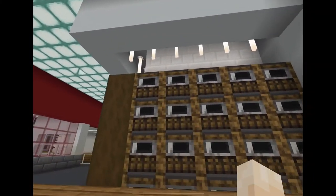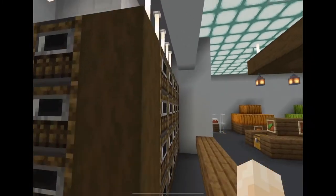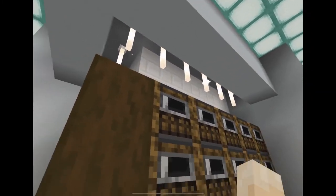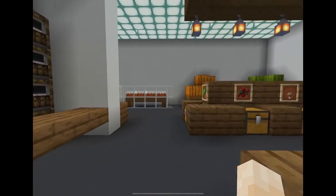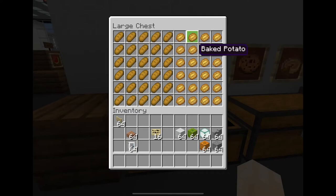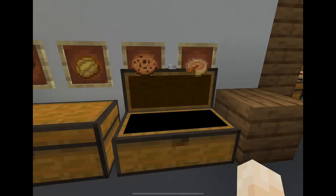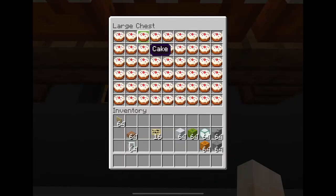Here we have our bakery, which is made from white concrete, smokers, and some quartz bricks at the back. Each smoker is stocked up with charcoal. At the back we have some bread, baked potatoes, cookies, and pumpkin pies. And of course the cake department — lots of cake, cake, and more cake.